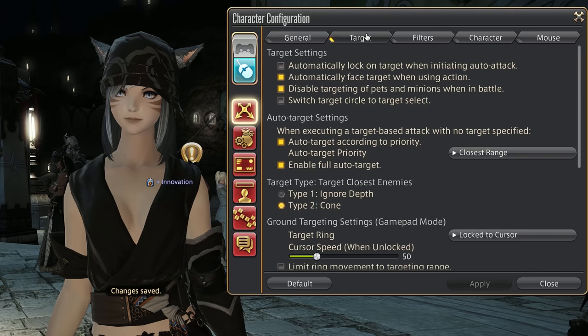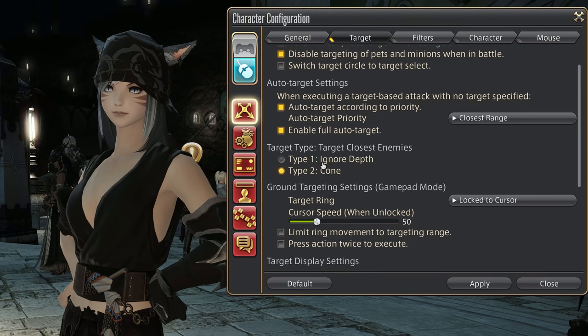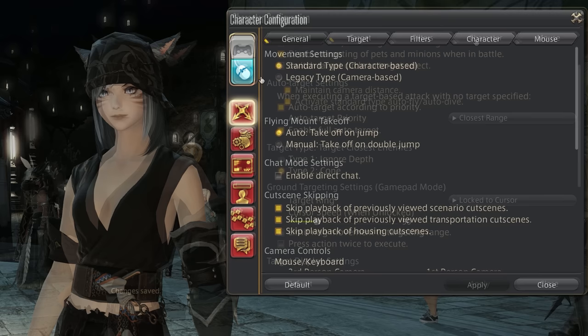For targeting, there is only one change that might make tab targeting a bit easier to manage, especially in raids with adds or in PvP. Open up Character Configuration, go to Control Settings and choose the Target tab, in which you want to change Type 1 Ignore Depth to Type 2 Cone. That will mostly be the overall better option when it comes to targeting.